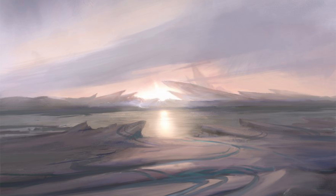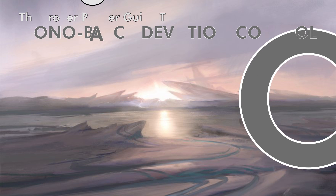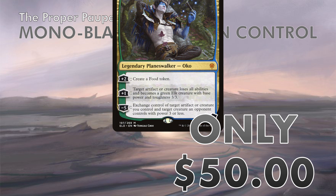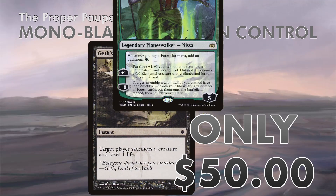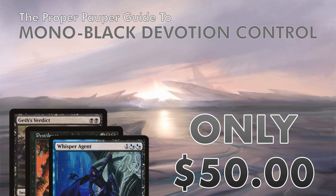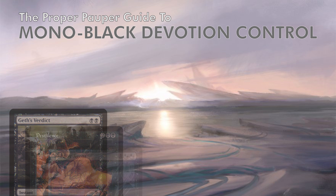This video will cover an absolute favorite of mine: Mono Black Devotion Control, a deck that can be put together for only about $50 and, best of all, has zero copies of Oko, zero copies of Nissa, zero copies of Krasis, and zero copies of any Mythics, because this is Pauper. We may be playing with commons, but we're still playing with power, and we're playing Magic the Gathering. Let's take a look.